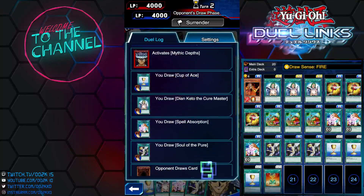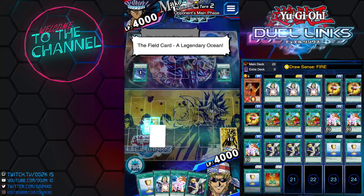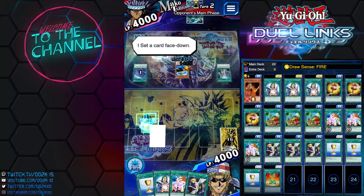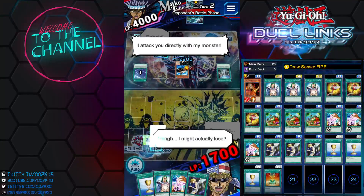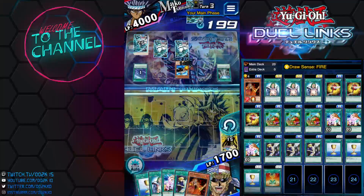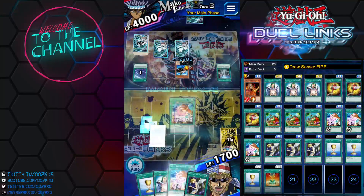My opponent is running Umi skill, which means he's probably running Mythic Depths — interesting. They've got a perfect opening hand with Orca Mega-Fortress. One of the weaknesses of this deck is Enemy Controller. Let's activate Fire Princess. I check for Enemy Controller — nope — so let's activate Spell Absorption.